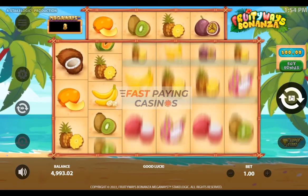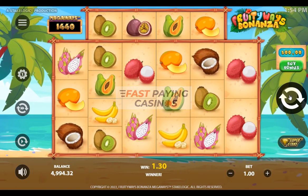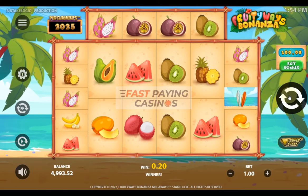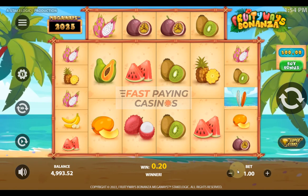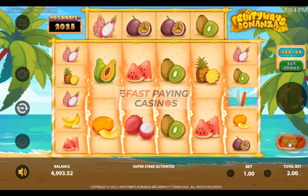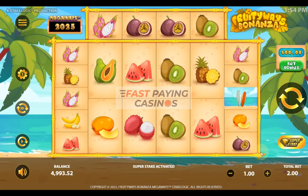It has elements of Pragmatics, Candy Ways, Bonanza — the ones where you get the multipliers on the grid which add together. This has a similar principle as we'll find out. You can stake between 0.20 and 0.20, your RTP is 95.80%. There's a super stake option where you enhance your stake — if you press it, it's doubled because it gives you twice the chance of the feature, apparently.